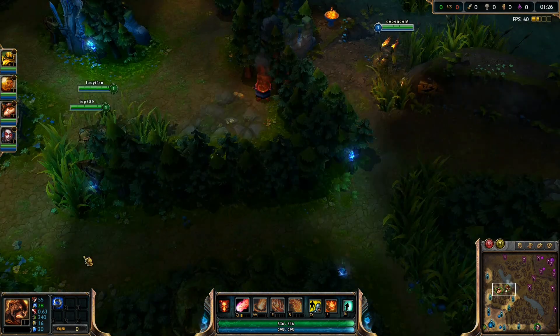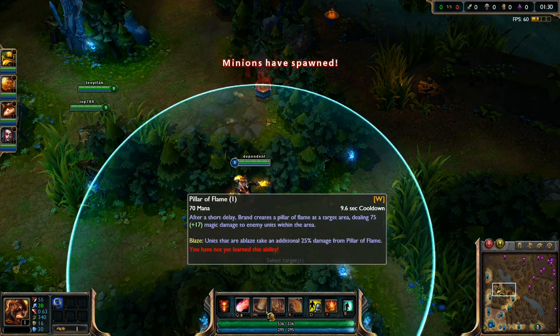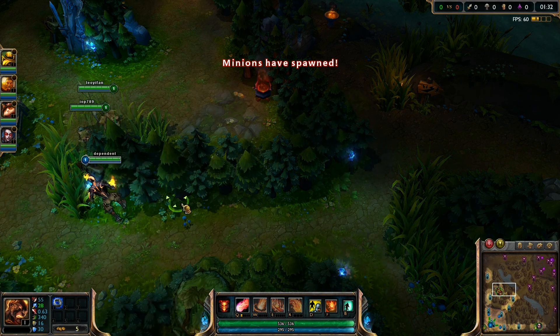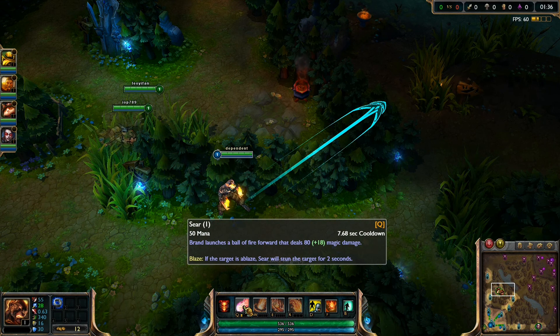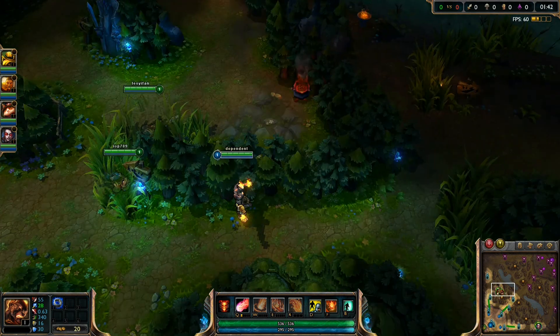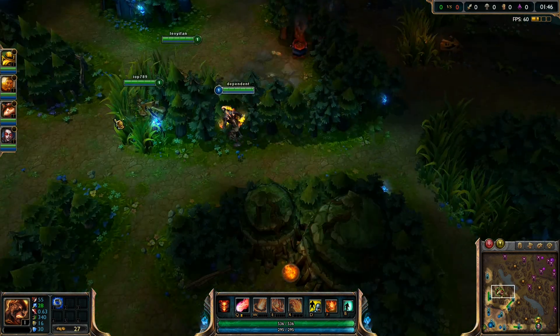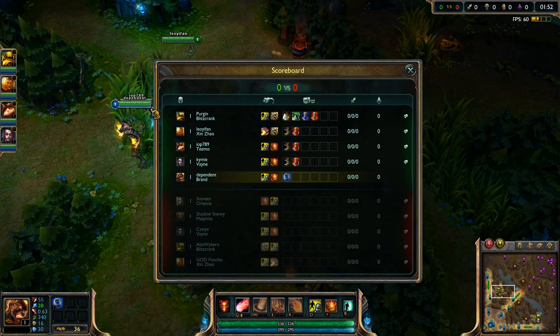As you can see I bought Doran's Ring first because Brand is very mana dependent, so I need the small mana regeneration from this ring. I'm at 28 ability power at level 1 which isn't really strong, but once I level up - around level 3 or 4 - I'm already at about 50 ability power which is very strong.